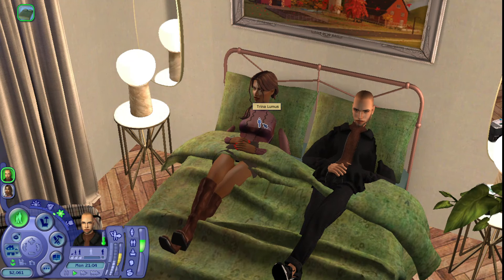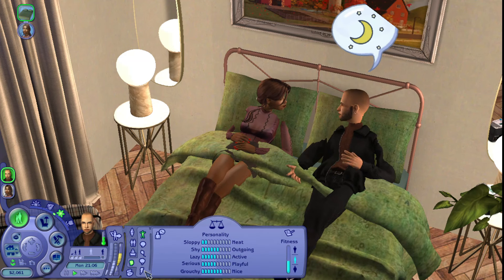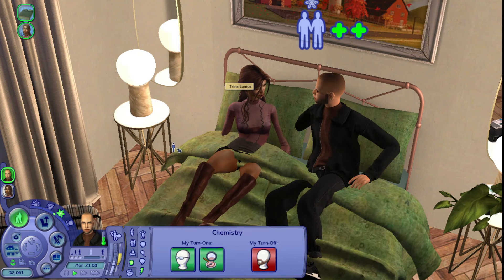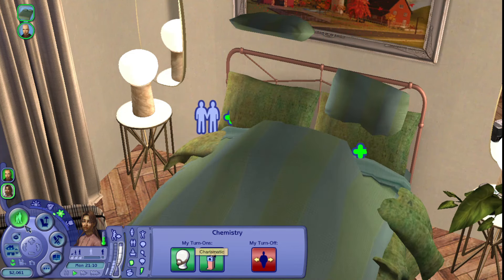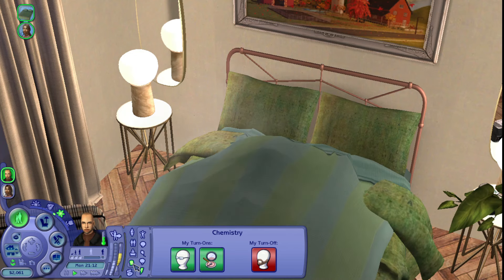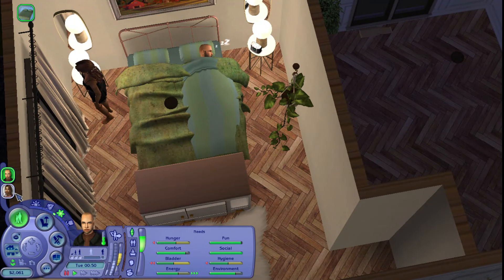He's attracted to glasses and makeup — and she has a bunch of makeup on. She is attracted to facial hair and someone who's charismatic. Maybe we have some things to work on, but I think the attraction can grow. Let's give them some privacy.